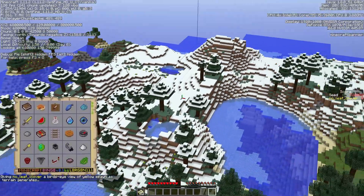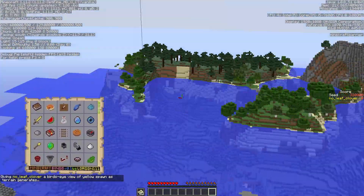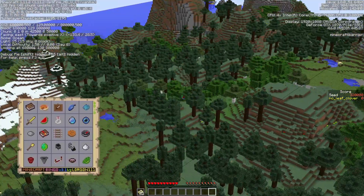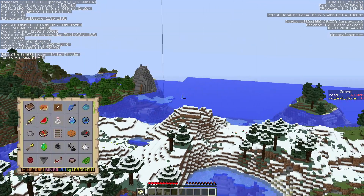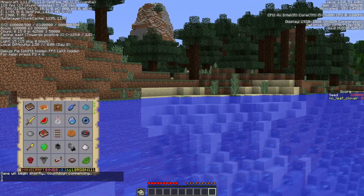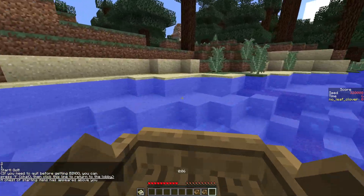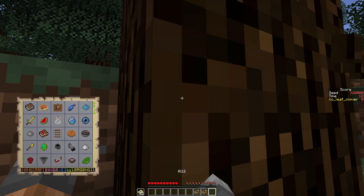We have a cold biome. There's a brown mushroom — I don't see a red one. I don't see a mesa, I don't see any dungeons, and I don't see a way for us to get cactus green. I see lots of brown mushrooms but those are not usually the issue. I didn't see cactus green, I didn't see leather, I didn't see gold. This is a problem.